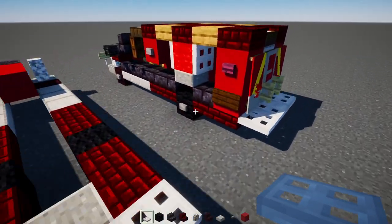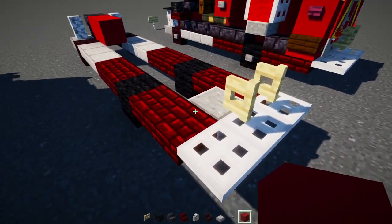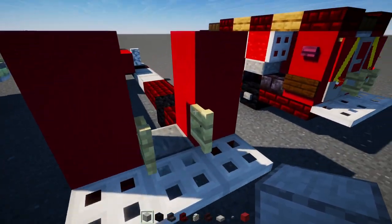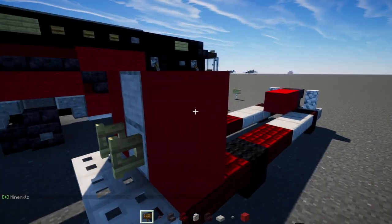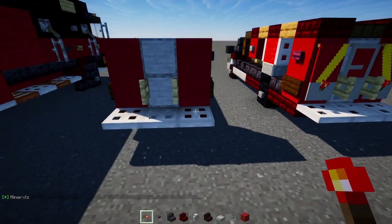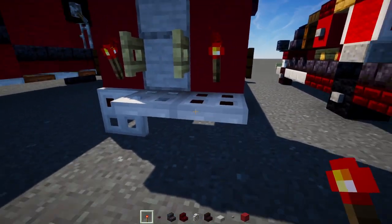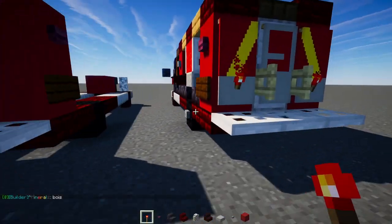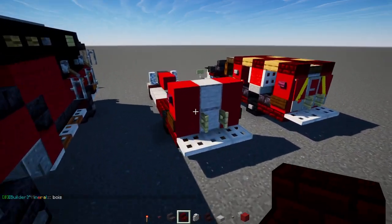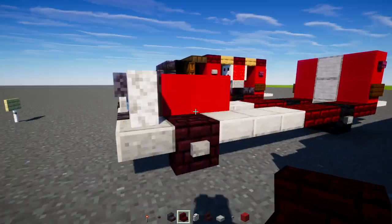Add three blocks wide of iron trap doors, then in the middle add an open birch fence gate. Red concrete two blocks tall on either side, and the middle will be a smooth stone block two blocks tall. On the sides, add a crimson button with a dark oak sign right underneath it. Also add a red stone torch. Open up the fence gate in the middle and add stone buttons to the sides of the wheels, plus red nether brick stairs upside down right above the wheels.